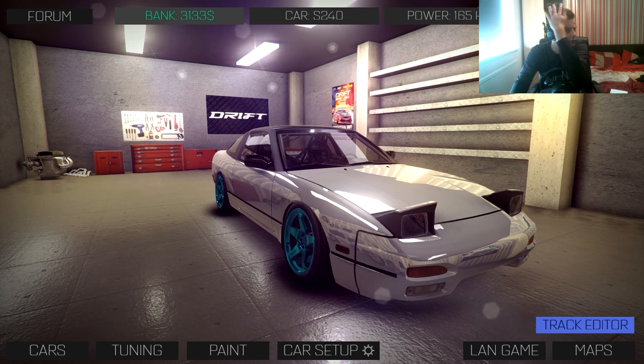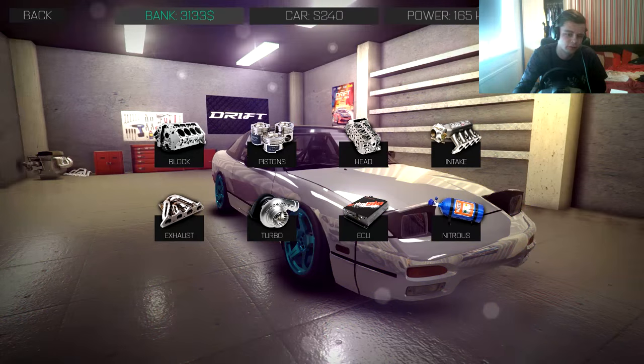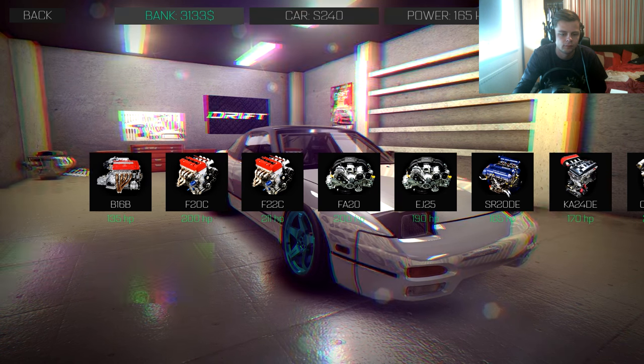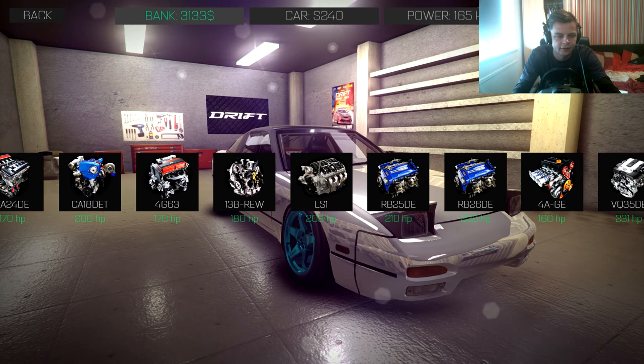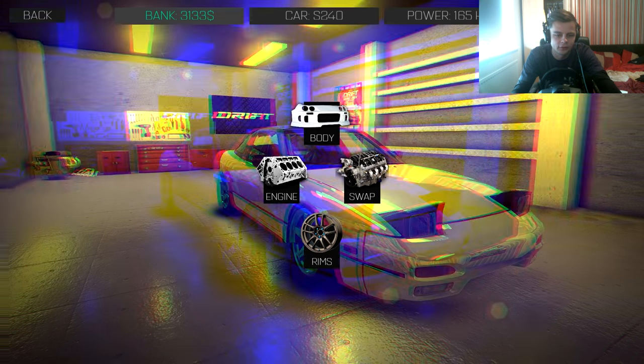We've built up three thousand dollars - I don't know what currency they have on here. I'm gonna slap that into the engine because we need power. Can we swap it? That's three thousand five hundred. Kind of want an RB - can I scroll? Okay, we just drag. I'll be 26, let's have a look. Nine thousand - lovely, haven't got enough of that, so we're just gonna be upgrading our engine.